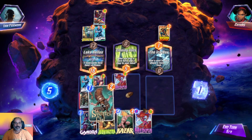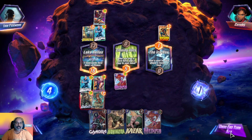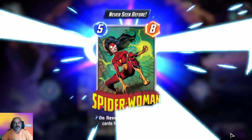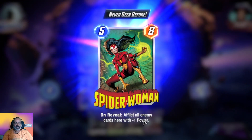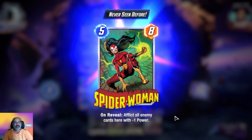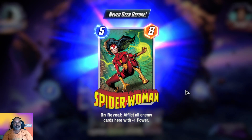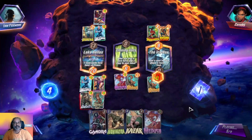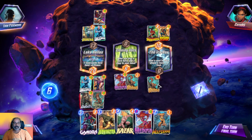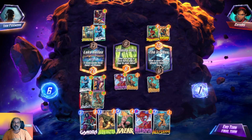That's why I said we need to pour all the one-star cards in. Unfortunately Squirrel hasn't appeared before — but now she got it. On reveal: afflict all enemy cards here with minus one power. So she can take off four power — four cards — that's very difficult to place cards here now.